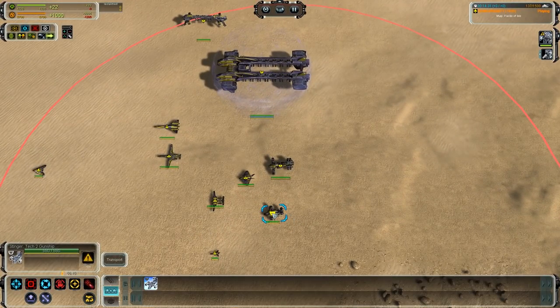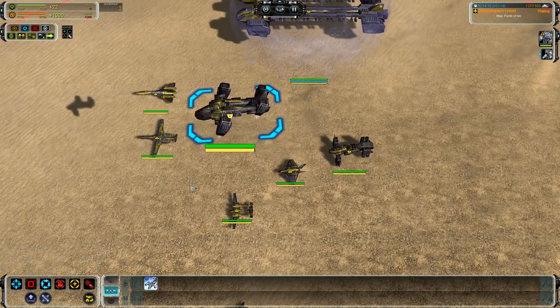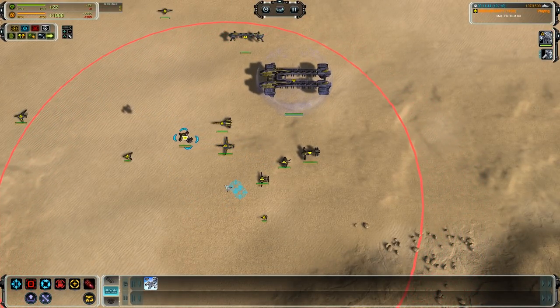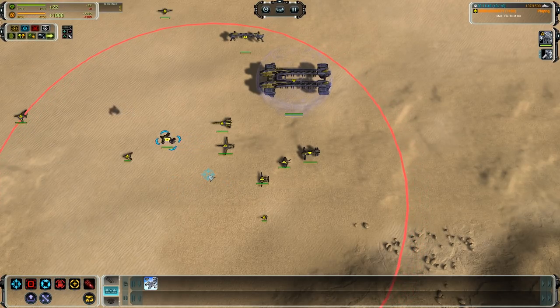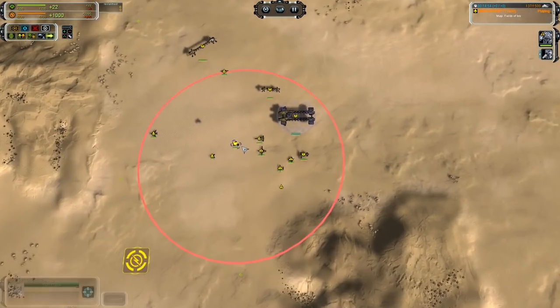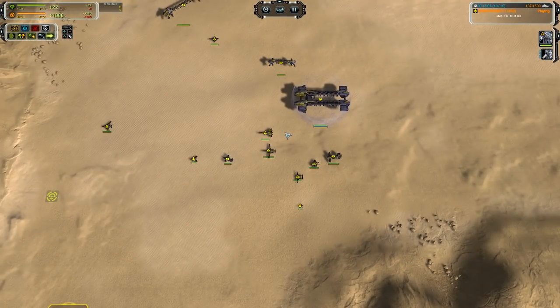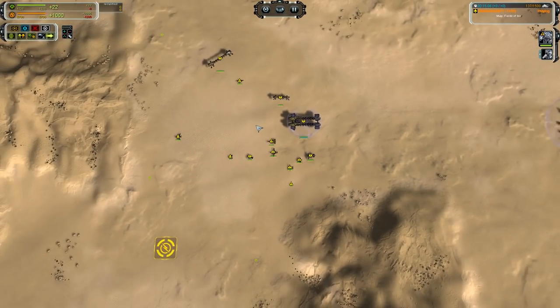The Stinger gunship has a docking clamp - you can add a LAB for a little extra DPS, airlift a T1 or T2 tank, or carry flak with your gunships for anti-air support when you reach your target destination. Drop the flak on the ground and you have got instant air cover. There is a solid T2 Torque Bomber, and the UEF strategic bomber is a very good mix of area of effect versus damage. Make good use of that along with ASF and scouts.